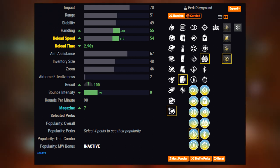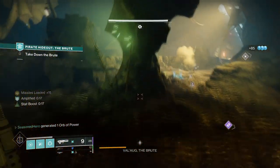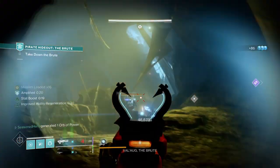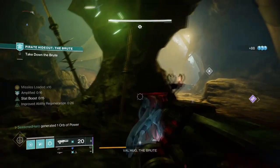On top of that, you also have the Firing Line perk in the final perk column, which will give you a 20% damage buff on precision hits. So combining those two and then adding Vorpal Weapon into the mix will allow you to rain havoc on any barrier champion or combatant you face.